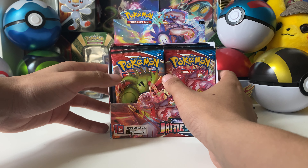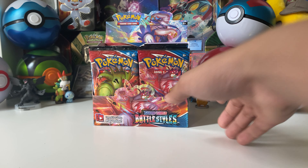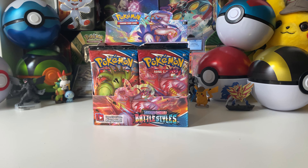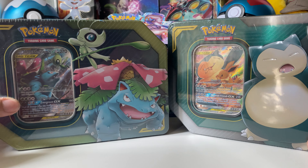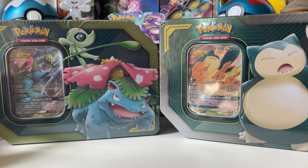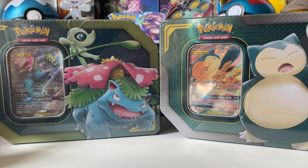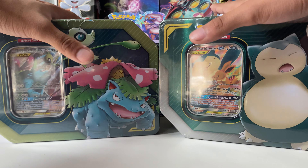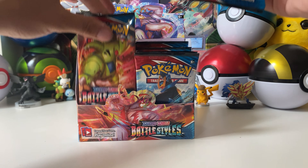Today we're going to open some Battle Styles packs from my Battle Styles Booster Box, as well as these tins that we have been opening up. I opened up this Zekrom with Pikachu yesterday, so I will be opening up one of these guys probably on Saturday, so continue to watch. We have a bunch more stuff to open up here on the channel for you guys, but we'll be picking five random packs from here.